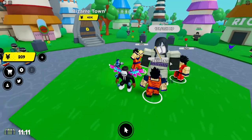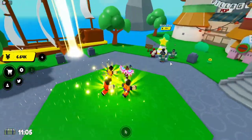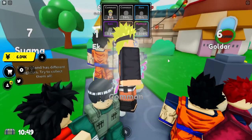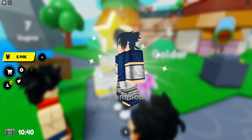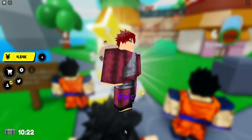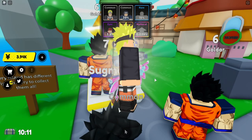We defeated the boss in the starting zone and got about 6,000 yen from it, so we can open some eggs and hopefully get good stuff. We first get a common, then another common, then another common — still getting commons. Hopefully a rare or epic — and yes, we got an epic! We got Gaara, nice.